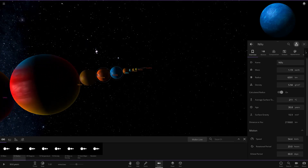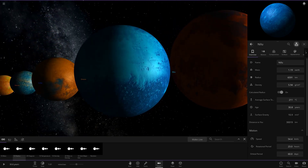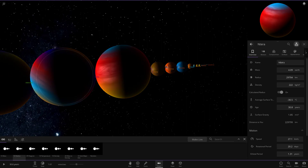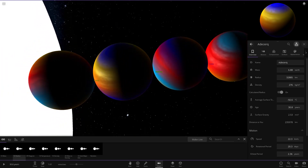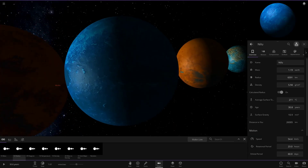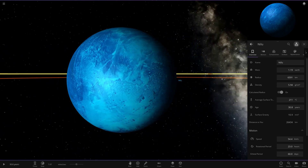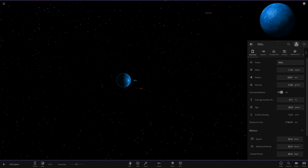Out of all the planets, the first one — Nilu — is 100% my favorite. I just love the surface texture, the mixture of blues, and the way they blend together — an absolute beauty. Out of the gas giants it's a harder choice since they're quite similar. I don't think I'd pick the one where the blue looks a little out of place with the red, but the one with yellow, blue, and orange is a nice-looking combo — I'd probably go with that one. But overall, that first rocky planet is the top one for me.